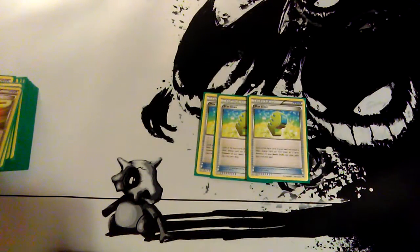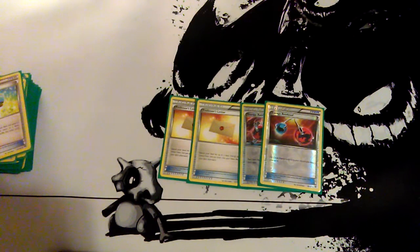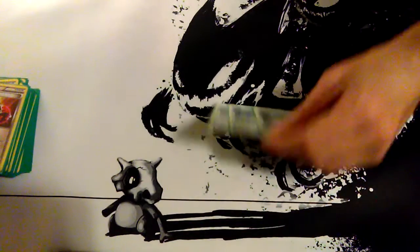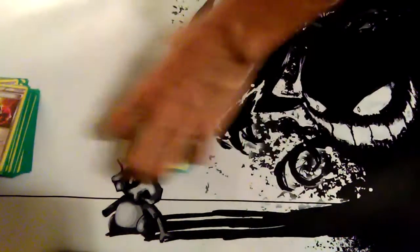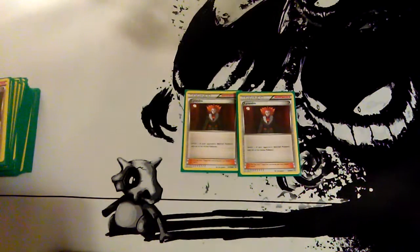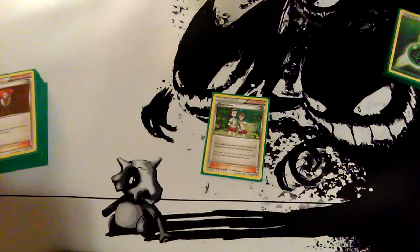Three Max Elixirs just to get your Sceptiles set up faster. Professor's Letters and Energy Retrievals, like I said, just to keep energies for your Mega Sceptile so you can just keep healing your bench. I run three Sycamore, one Birch, and one Shauna for draw power. Two Lysandre — I really like Lysandre, just to pick things off. And something I'm trying out is Teammates — just, you know, when you get a Pokemon killed, search out any two cards you want.